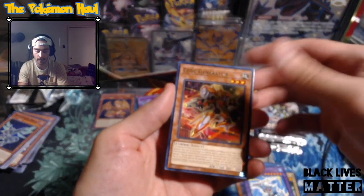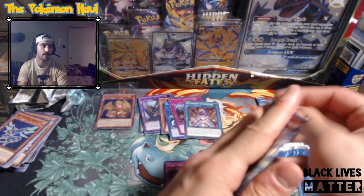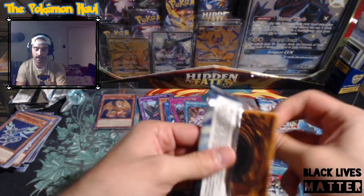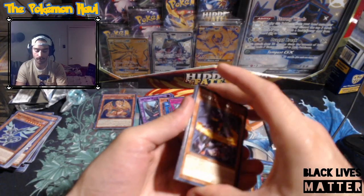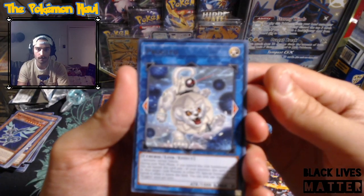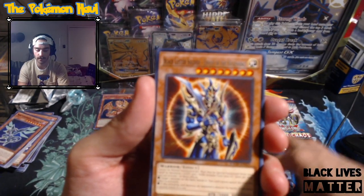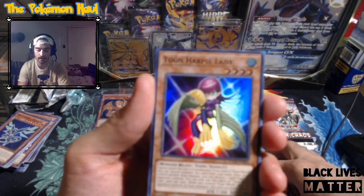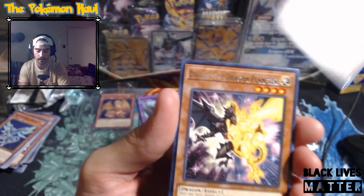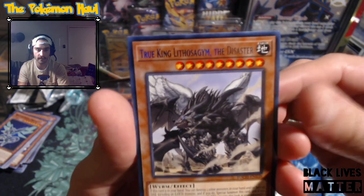Proglio, Black Luster Soldier of Envoy in common, Toon Harpy Lady - I think one of the Harpy Ladies was a promo a few months ago. Select Benders, Gear Breed - come on focus on the gears. Light Pulsar Dragon, Psy Frame Driver, Black Luster Envoy of Beginning.